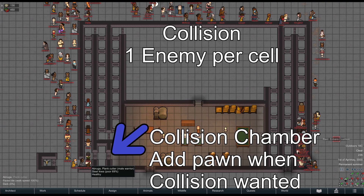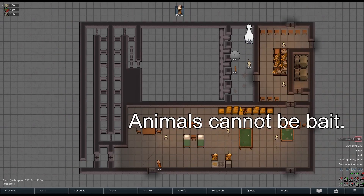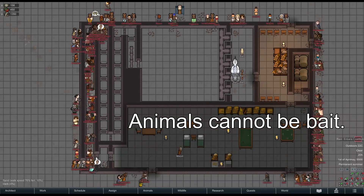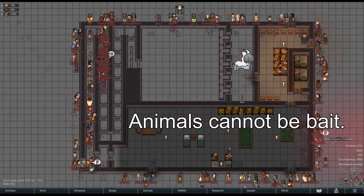When you want collision, put a pawn in this collision chamber. Zonable animals like squirrels, and even trainable animals like labradors, rhinos, and even thrombos, no longer function as viable targets that will bait in entire enemy raids.